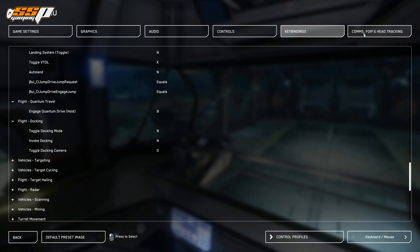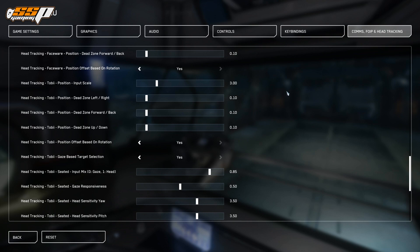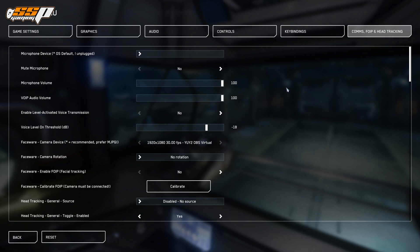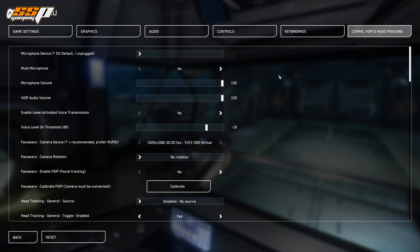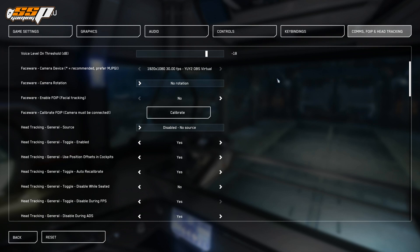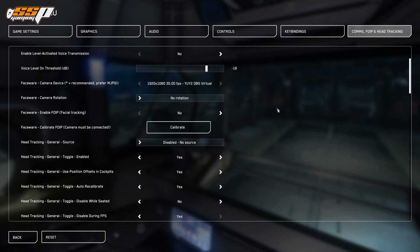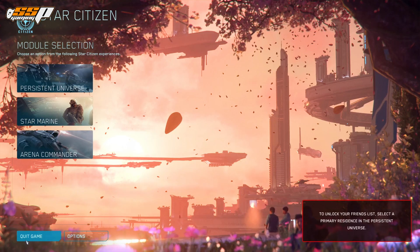The last tab is the Comms tab, which has information about your microphone and VOIP, as well as setting up your camera, face tracking, and related things. There are sliders, yes/no toggles, and drop-downs — relatively straightforward compared to the keybinds page. This is where you adjust your microphone, push-to-talk, and communication with other players. There is also an option for face tracking with your camera — you can set up TrackIR or your Tobii Eye Tracker on this page as well. I personally only communicate through Discord and rarely use in-game voice.